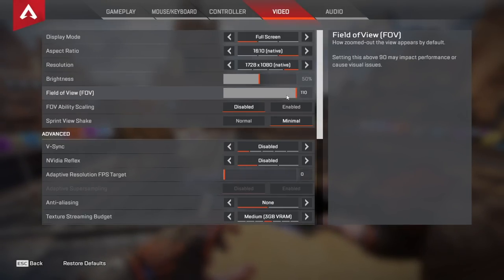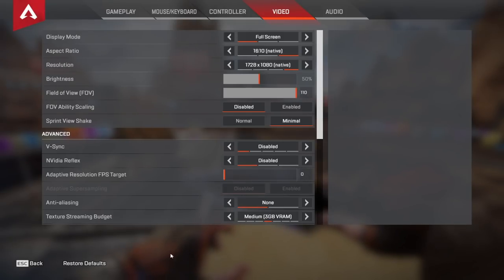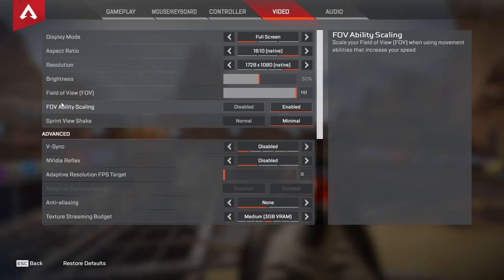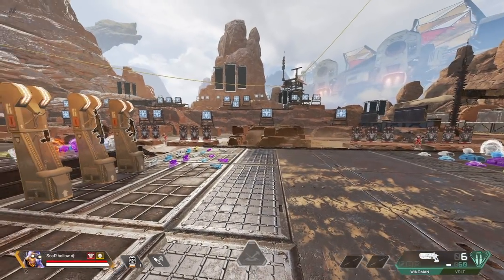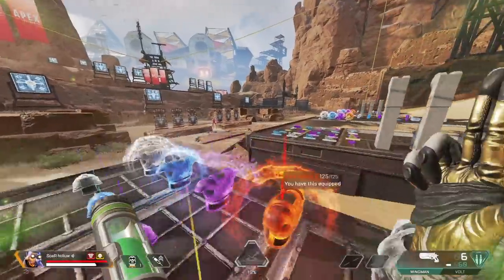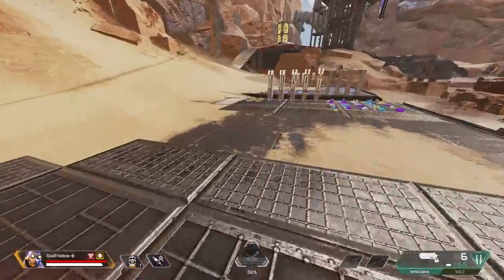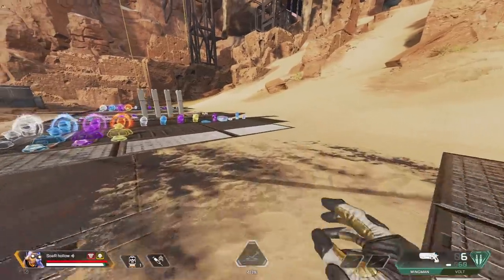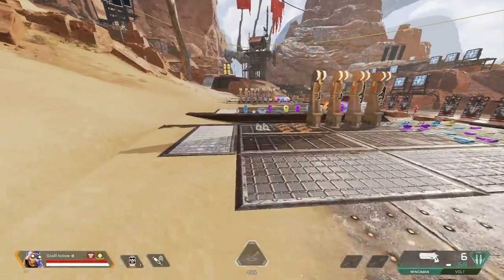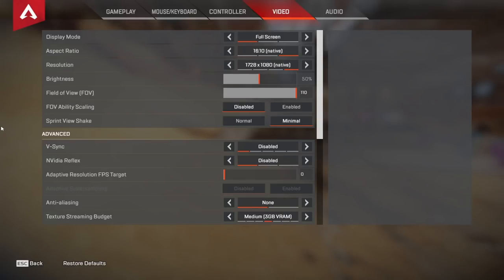My field of view is almost always at 110, unless I switch back to native resolution and might lower it slightly. For FOV ability scaling I keep this disabled. If I enable it and use octane stim, my FOV actually increases and then slowly decreases as the stim runs out. Whenever your FOV changes like that it makes your sensitivity feel different, and Apex also uses a focal scaling system that changes your sensitivity based on what FOV you're on. I keep this disabled for the sake of consistency — I don't want abilities like octane stim messing with my sensitivity. For sprint view shake I have it on minimal.